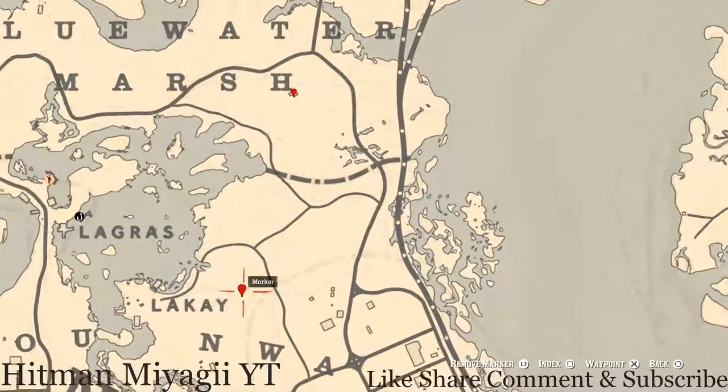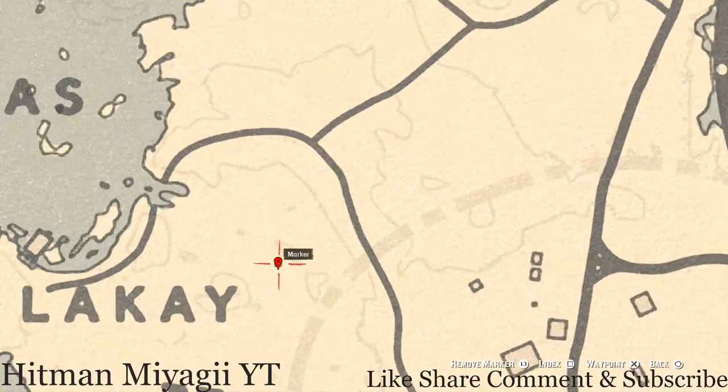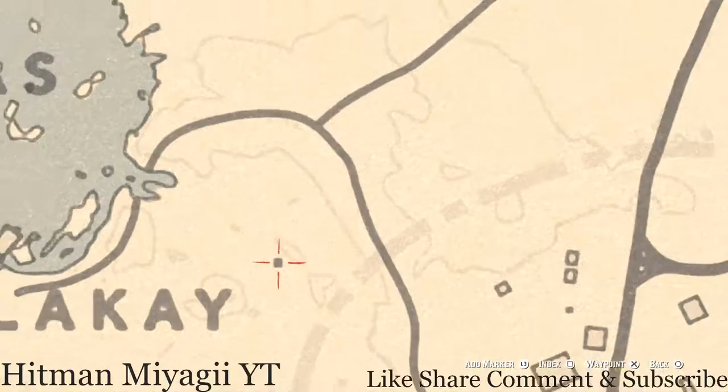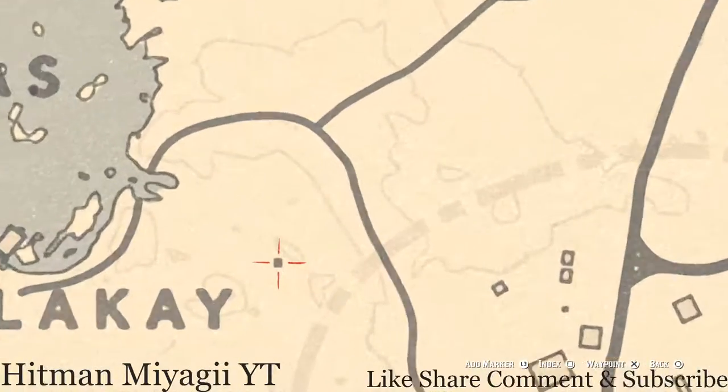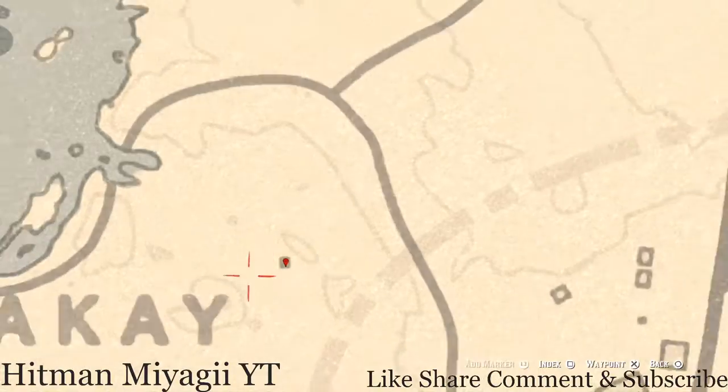Let's go down to our next marker, right by the 'Y' of Lak. Right here at this location you will see a square — inside that well, this square is a miniature church. Inside this miniature church you guys will get a lost jewelry item: an Ainsworth Cross Necklace. To get inside this miniature church, make your character crouch and crouch-walk into the back where the item sits on the shelf.